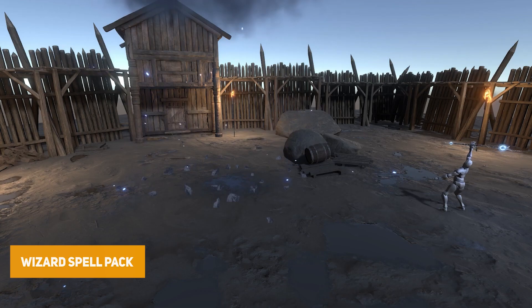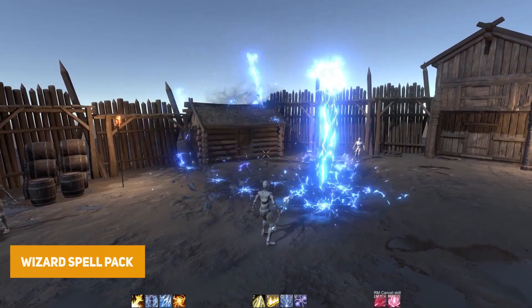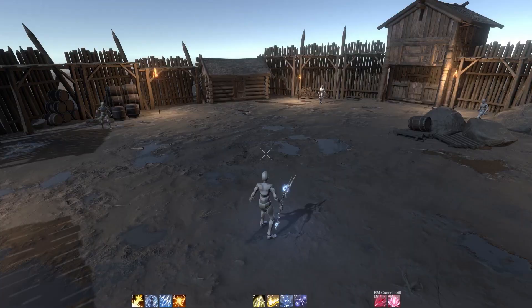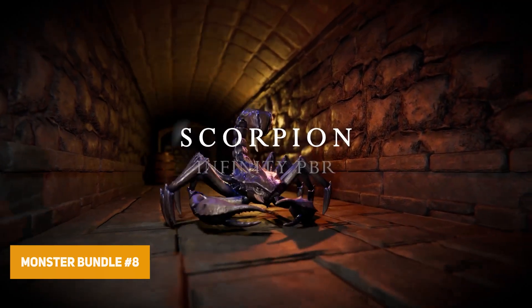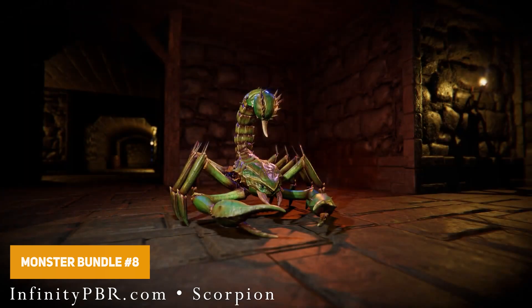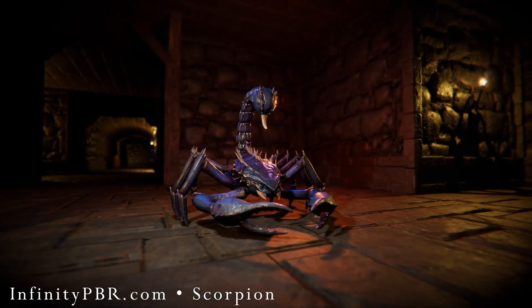The Wizard Spells Pack includes 31 visual effects, 14 complete spells, and 15 high quality sound effects, suitable across all pipelines. Then there's the RPG Fantasy Monster Bundle 8 with 4 specific characters: monster creatures 1 and 2, scorpion, and mimics and chests.